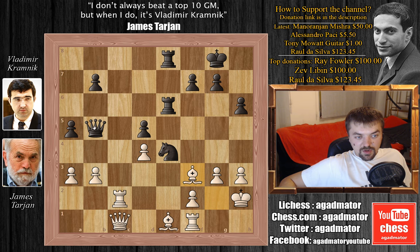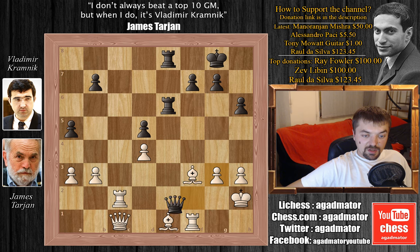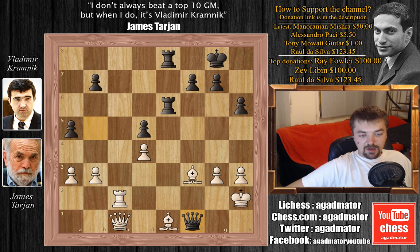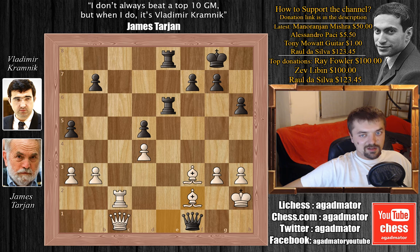But after bishop to f3, Kramnik didn't capture the rook. He played knight captures on g3, and after f captures on g3, now he captured the rook. And now it seems like he's either grabbing this bishop on f3 or this bishop on e1. But he doesn't get either, because bishop to f2 is what Tarjan played. And now, to Kramnik's horror, Tarjan has two bishops — a bishop pair for a rook — and it wouldn't do Kramnik much good if he were rated 5,000. This position is too good for white.